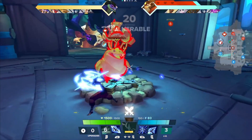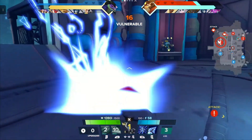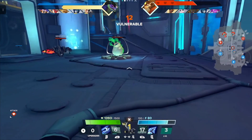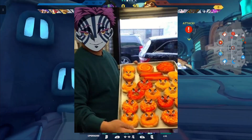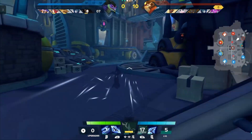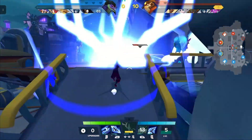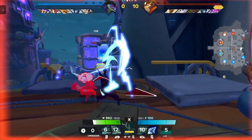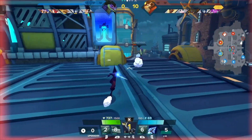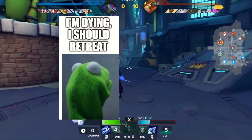Something worth mentioning is that the time to kill in Gigantic is generally higher than most other games. Nothing crazy high — the time to kill is still lower than Demon Slayer. Higher time to kill means engagements may feel slower for some. The upside is that you'll have enough time to react instead of being immediately excommunicated from life, which makes fights feel less frustrating and unfair. This also means you have enough time to leave if things are going bad — learn to check your ego and accept that sometimes you'll lose the fight and leave.